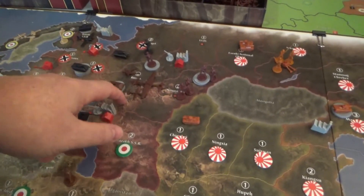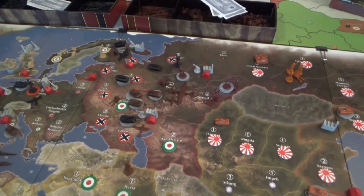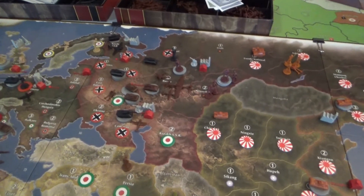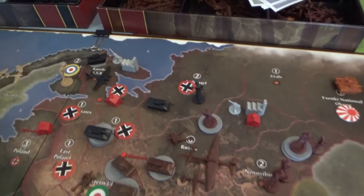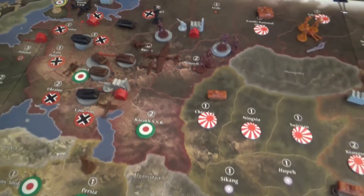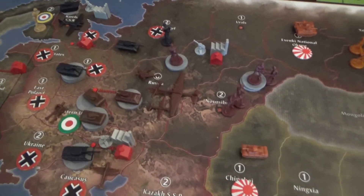When the Germans went into Moscow, they went in with 17 units and lost all but the bomber on the first round — the Russians just shattered everything. We'll see if lightning strikes twice in round six.